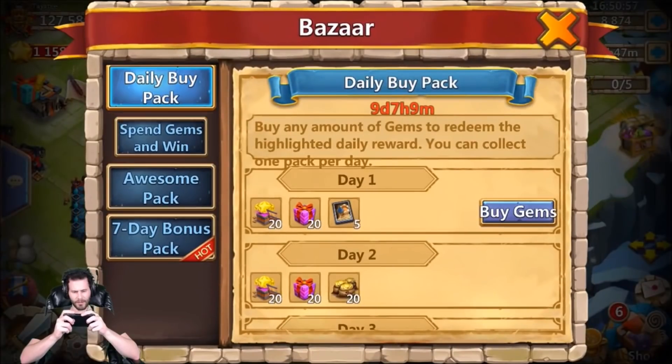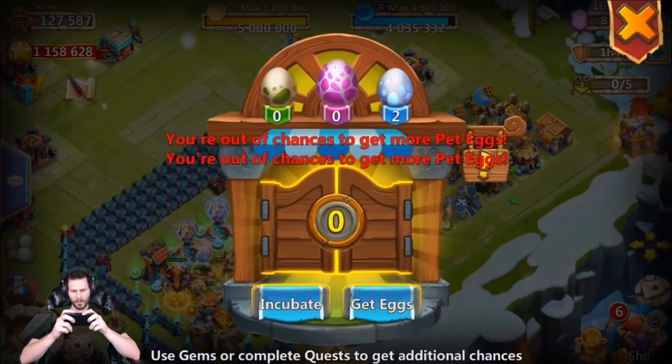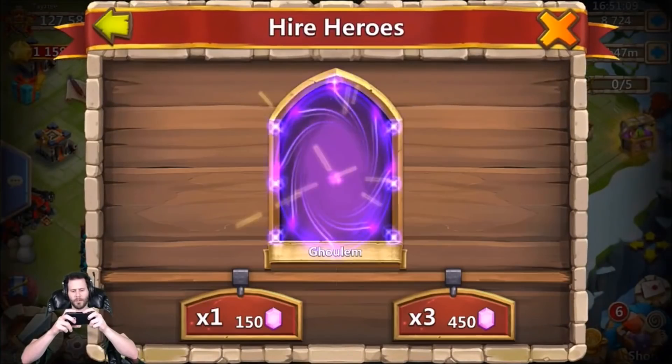That's kind of ugly. How many gems is that total? We still got one more. We'll do one more 150 and one more 450. It is nice to get some more eggs, no doubt about that.